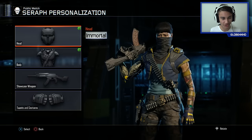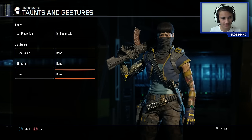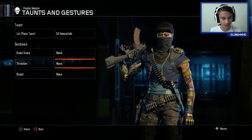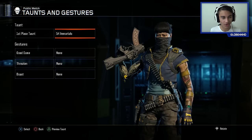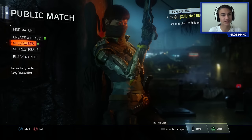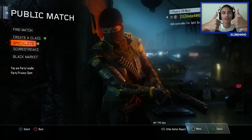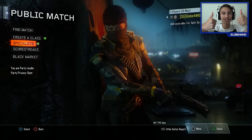Let's go have a look at the specialist taunts and gestures. 'First Place' taunt - I'm not sure where this is actually. It should be here somewhere unless it's in the Black Market. So it's actually specified on a type of class, but I'm not sure what it was.